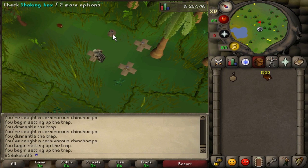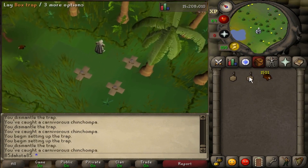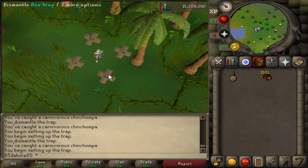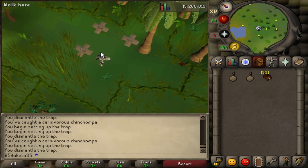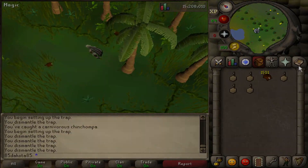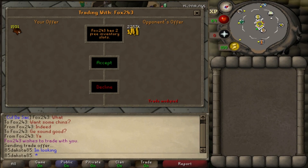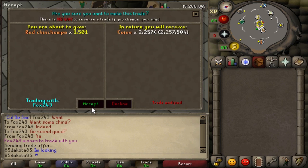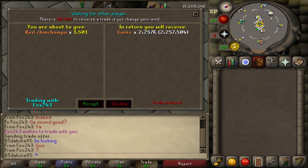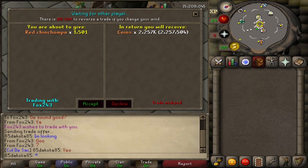It looks like I've caught 1,500 — I'm actually now going to be at 1,501. I usually would wait until these four traps have a Chinchompa at least attempt to get caught, but I'm just going to pick them up now, run them to the Grand Exchange, and sell them because I'm looking forward to making some profit. Alright everybody, I've made it to the Grand Exchange where Fox indeed wanted to buy my Red Chinchompas. This does look like a price that both of us are happy with — I'm going to be making a little over 2.25 mil profit, which is pretty good. That means we're going to be right next to 90 mil, maybe even at 90 mil.